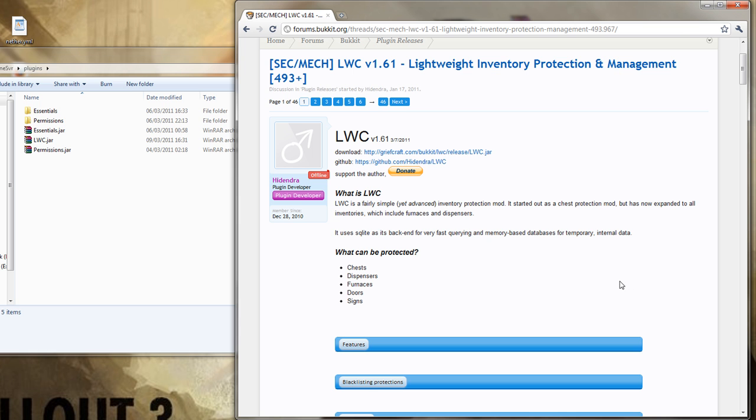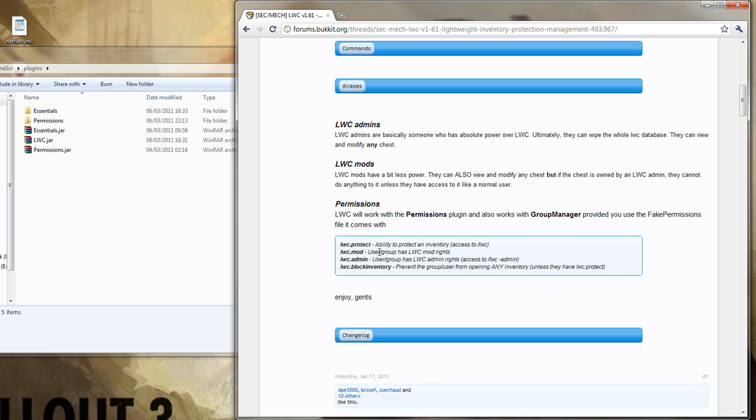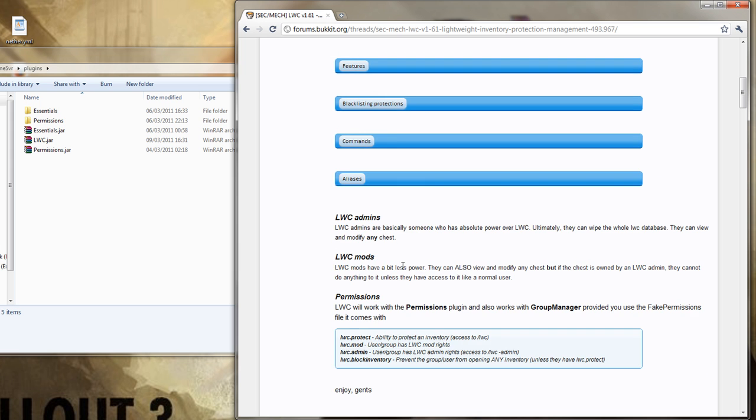It's pretty easy to use — just download the link, I've already done it because of the access of time. You're going to want to add these permission nodes to the permissions: LWC protect is what generally protects inventory — I would give this to default players. LWC mod gives mod rights, admin rights, and block inventory just prevents any user from opening any inventory unless they have LWC protect.